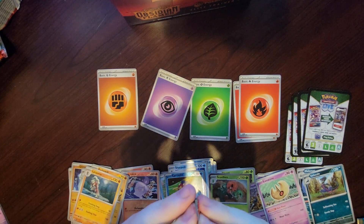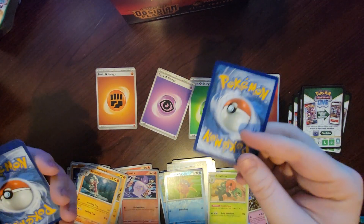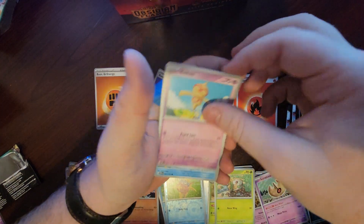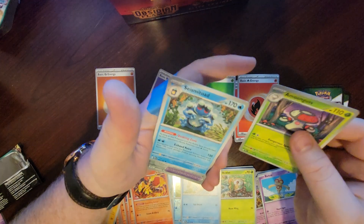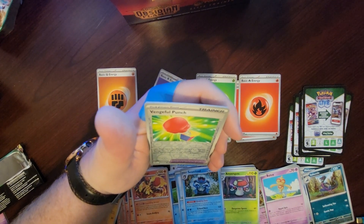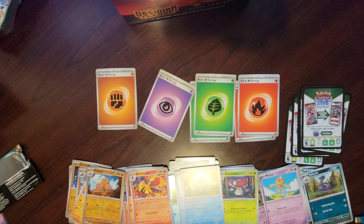We got one more. Water — dang. Rowlet, Baltoy, Finizen, Larvesta, Armarouge — that's a bummer, I can already see. One is a trainer. Yeah, I thought this might have been the one but it's not. Vengeful Punch — if the Pokemon's card is knocked out for damage, attach four damage counters. So it's a tool that if you knock out the Pokemon that has it, you take 40 damage. Dugtrio — bummer. And a Thundurus. Well that was a bust.